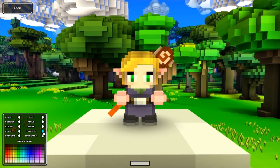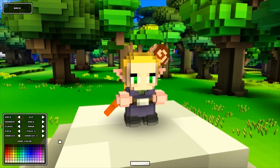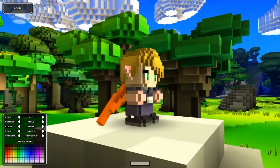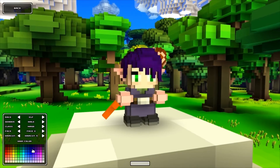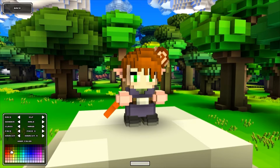Haircut options - we've got one through nine. Kind of slicked back, shorter cuts, and some spiky ones. This is going to be tough for me to choose. For hair color, let's try something wild and crazy - like brown. That sounds pretty crazy to me. Maybe a little bit more brown. Might as well do something normal.